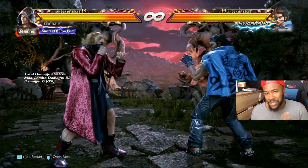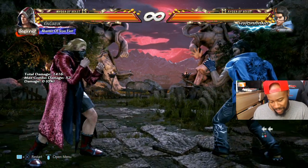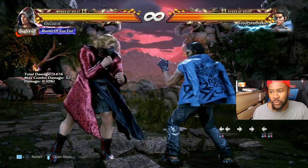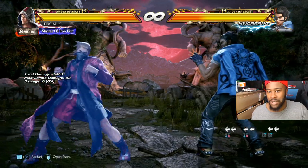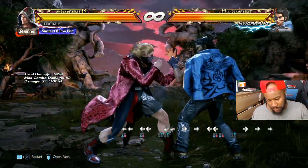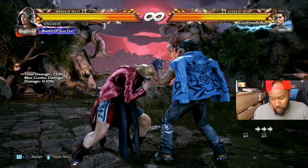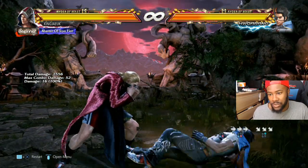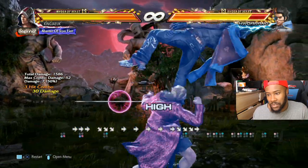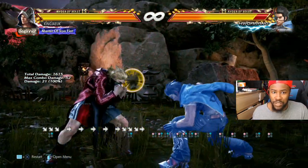From flicker stance he has back two into three four to four two - so back two into that. In peekaboo, forward forward one plus two is good. He has a good down forward two but it's not that punishable - it's pretty safe. To do that combo it's down forward two, then one two one one two one.